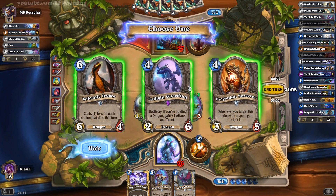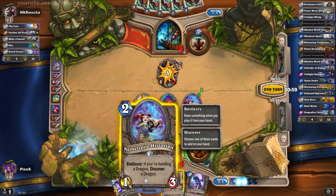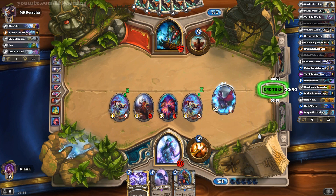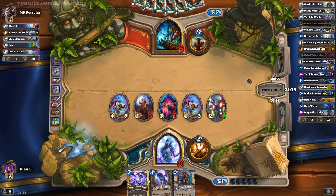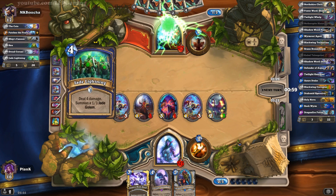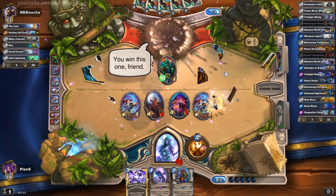So we will take the Twilight Guardian, attack that in there, and play the Netherspite Historian. Drakonid Operative — always take the Drakonid Operative, there is no better card. And now basically the only way for him to gain back the board and possibly win against us is if he has Volcano. If he doesn't have that, we will basically just keep controlling the board and there's no way for him to win after that. He probably realized that, because you could see it is a rush deck with the Patches Pirates and Ship's Cannon. Fortunately my opponent was smart enough to realize there's no way for him to win against me with a board like that.